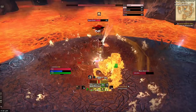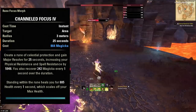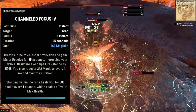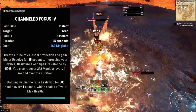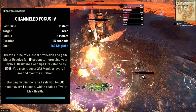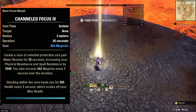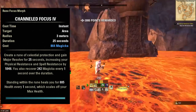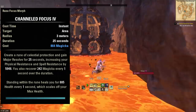Next, Channeled Focus. You put this rune on the ground — you don't have to stand in it — and it gives you Major Resolve for 25 seconds, increasing your resistances by 6,000. This is basically the inverse of the debuff Razor Caltrops puts on enemies: that reduces enemy resistance by 6,000, while this increases your resistance by 6,000, so you take significantly less damage as long as the rune is on the floor. If you suddenly feel like you're taking way more damage, it's probably because Channeled Focus dropped. It also gives you 242 Magicka every second it's down, which is fantastic for your sustain. Once you have all skills, passives, and champion points invested, this build will never run out of Magicka.